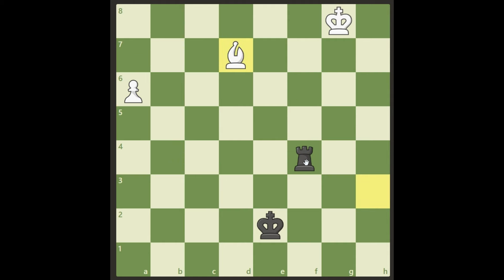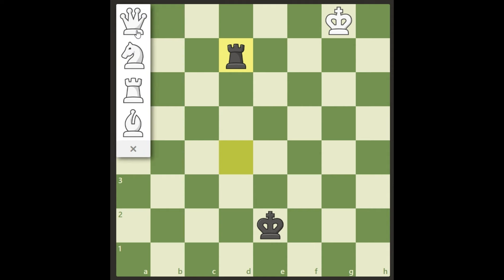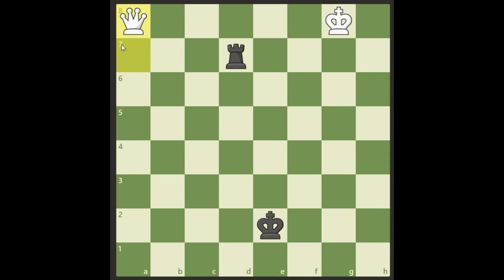Black's last chance is to try to attack our bishop with rook d4, but we will just leave it — push the pawn to a7, let them take our bishop, then we promote to a queen. White is winning because a queen versus a rook is fairly easy to win.